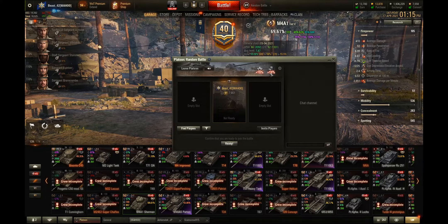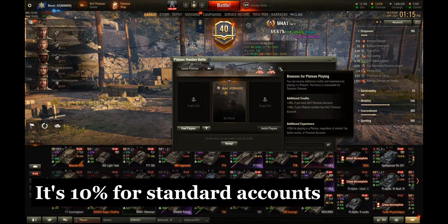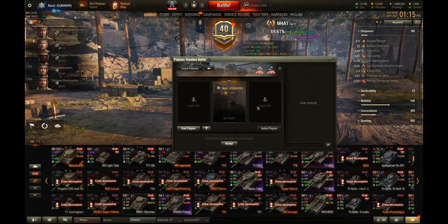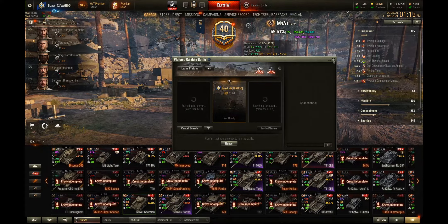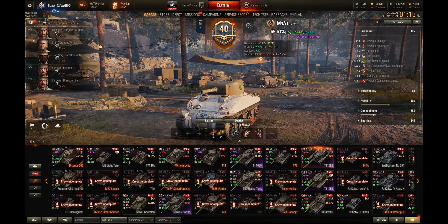The next tip is to create a platoon. Creating a platoon gives you a 15% experience bonus, and because I have a premium account it also gives 15% additional credits. You get a passive bonus just for playing in a platoon, and now that Wargaming has added a feature to find players, there's no reason not to participate in a platoon as much as possible.